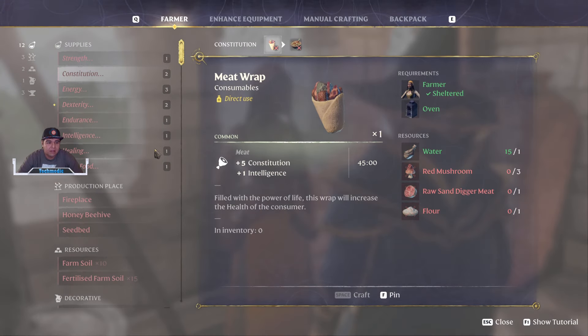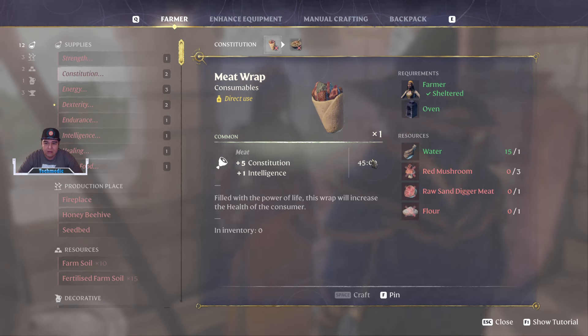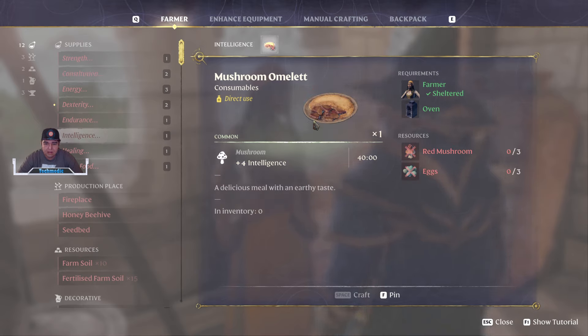Other foods I recommend are the yucca fruit for the fruit bowl. Any yucca trees you come across, tear them down — you'll combine it with honey, strawberry, and purple berries, and it gives you a 45-minute buff with six health regen and three stamina recharge. This is an amazing food to have. A lot of these foods will have 45 minutes on them, including the mushroom omelet, which is made out of red mushrooms and eggs. Eggs you can find from the chickens that run around the desert biome, and red mushrooms are in the regular biome.